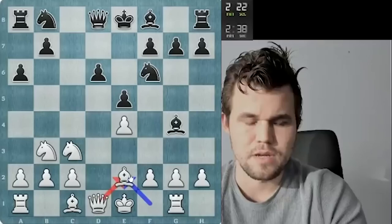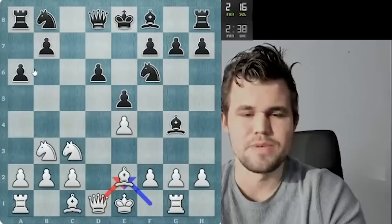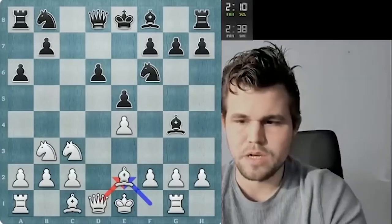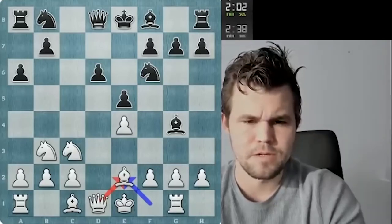Bg4 — I don't get that at all. Can't I just go Bb2? I guess his plan was like f3, queen b6, then I would have to move the rook. But Bb2, I develop a piece and I think this should be pretty good.